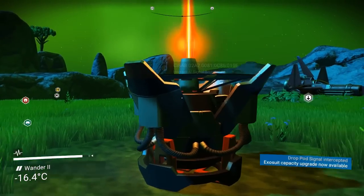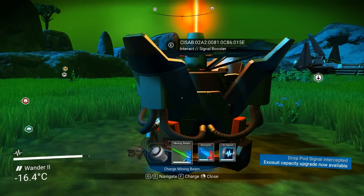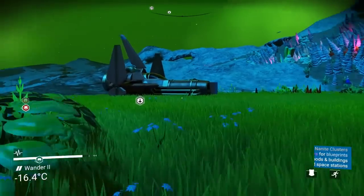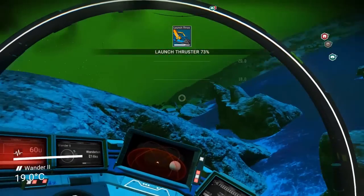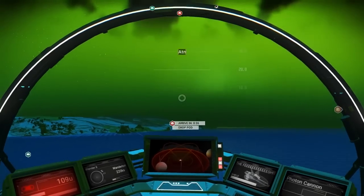Haven't tried yet, but can you put in multiple warp cells and hop multiple times? Yep — you still come out of hyperspace, but you can go back in. It'd be nice if you could chart a course and go real far, but honestly once you have the first or second warp upgrade it's actually really, really fast.